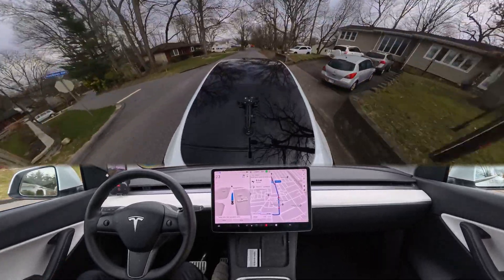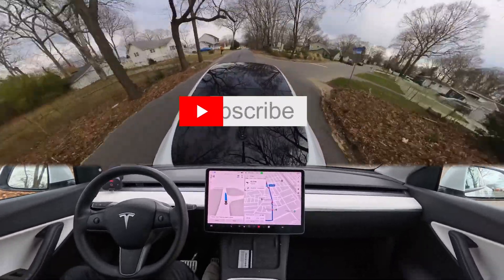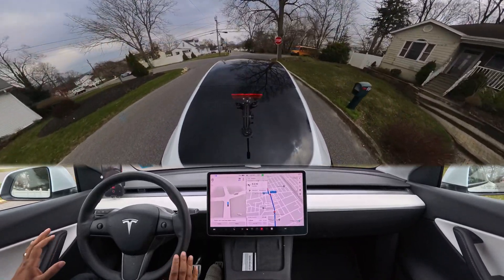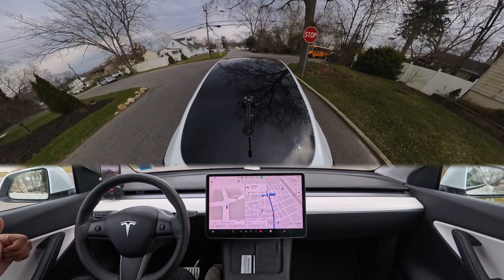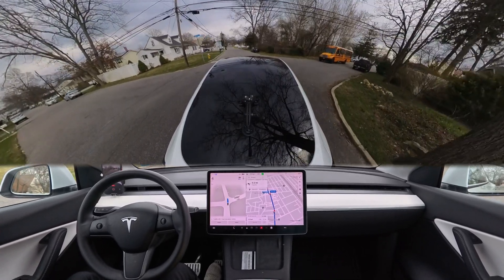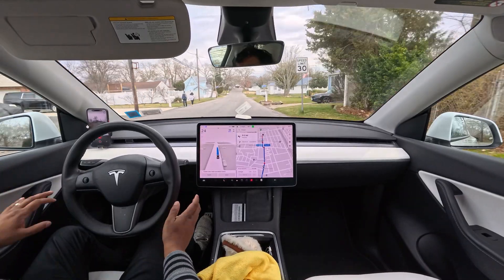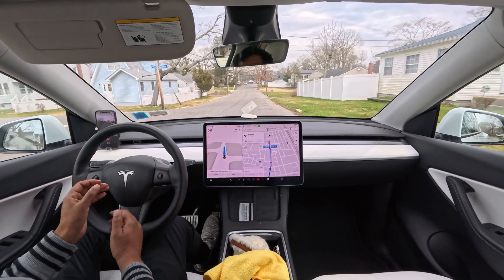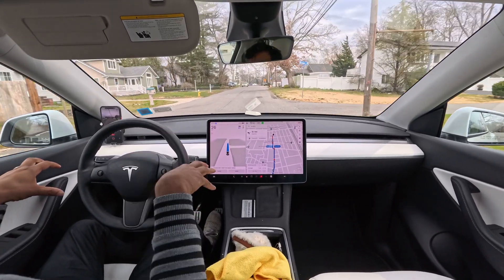Moving forward — if you guys are new to this channel, make sure you subscribe. At this upcoming stop sign you'll notice on the right-hand side there is a school bus parked and another car also parked, so the car probably doesn't have great visibility. It hesitates a little bit, creeps all the way to the middle of the intersection to check, sees nothing coming, and just crosses — very nice. In version 11 the pedestrians walking there would probably have caused it to freak out, but in version 12 it didn't even react.